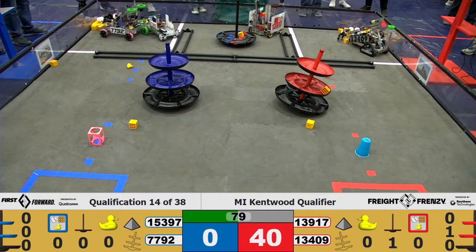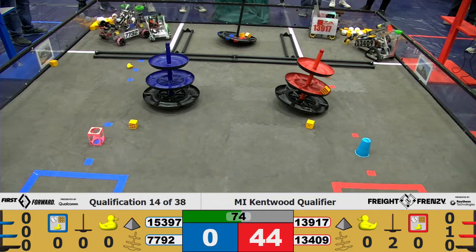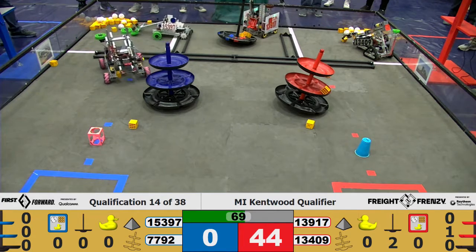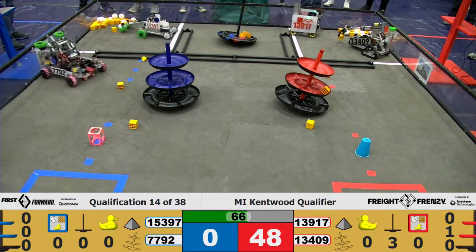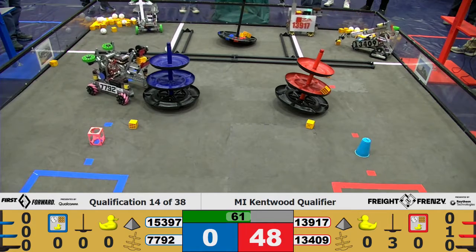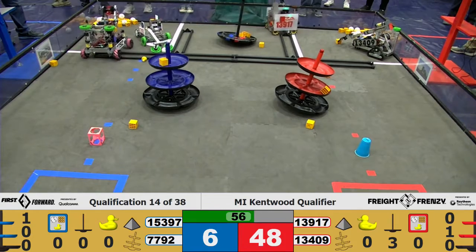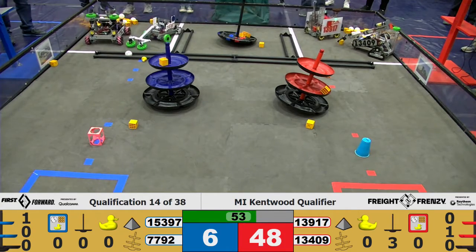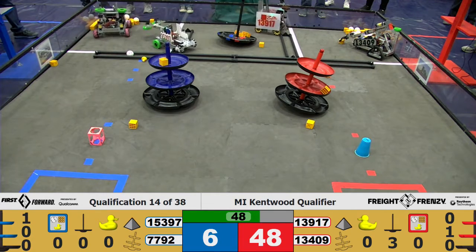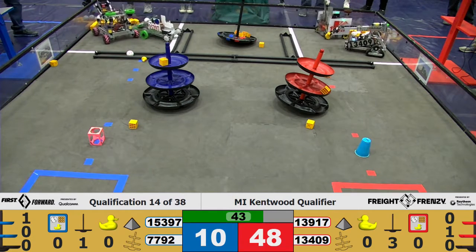Both 7792 and 15397 trying to get some elements from the warehouse. 13409 working to pick them up. And 13917 placing another block for their shared shipping hub. Another one for the Red Alliance on the shared shipping hub. And 7792 going to drop it off, placing it in tier one of their shipping hub on the Blue Alliance side. 15397 trying to get some more cargo, with 13409 also trying to pick up that storage block. More and more blocks being placed on the Red Alliance side of the shared shipping hub.